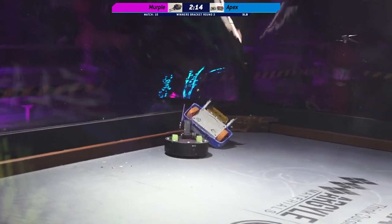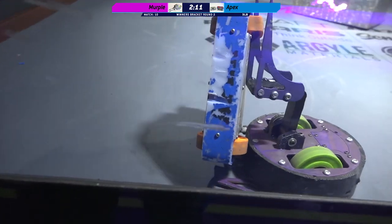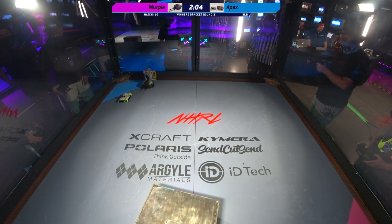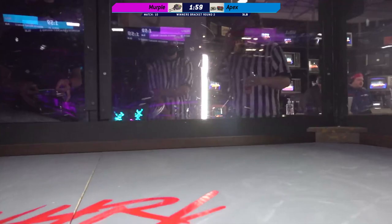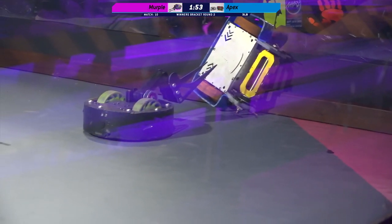Oh my goodness. Wow, it's like those screws were made for those Banebots wheels — they can lift them right up. This is beautiful work. I think he's about to do a DDT. Is Merple able to make up? Merple is just showing Apex around the box. You can lift yourself loose by slamming Apex into the wall, exactly how you should do it.